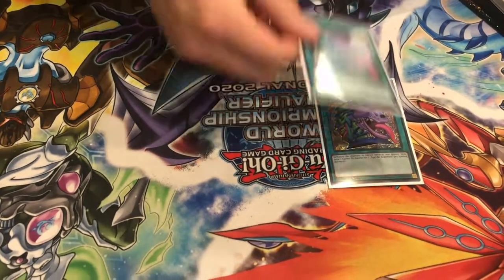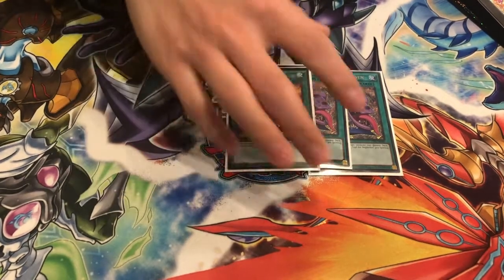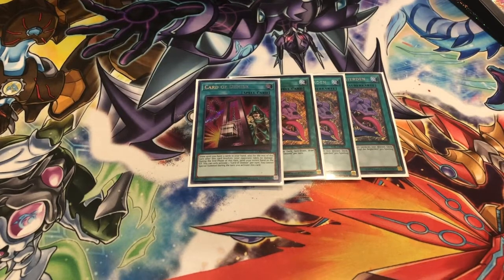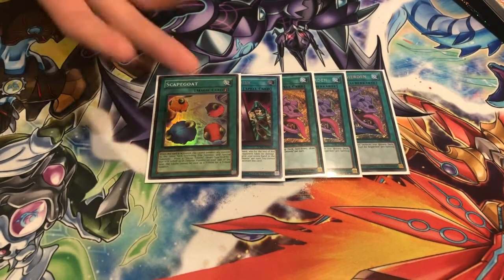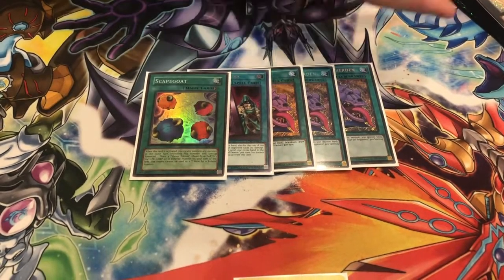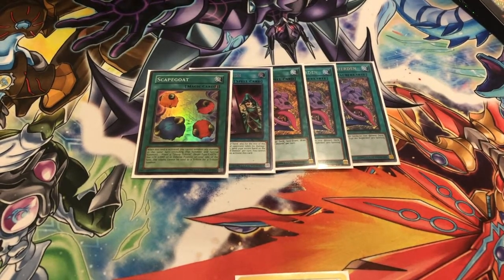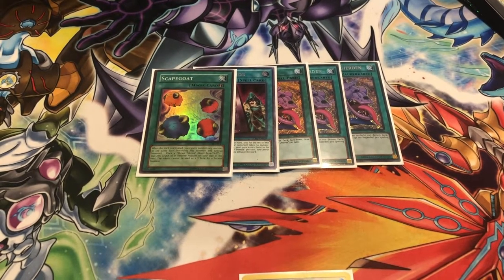We'll go to the spells. We're playing triple Desires. 1 Demise because it's a sacky 1-of — if you draw it, it's real good. And 1 Scapegoat because, again, another sacky 1-of; if you draw it, it's real good and can just win you games outright. These are all just good draw cards. I actually resolved 2 Desires in one game and still ended up OTK-ing them.